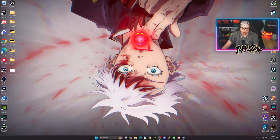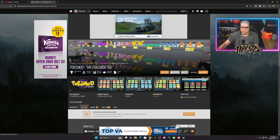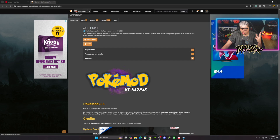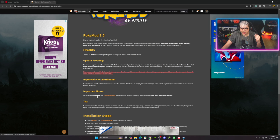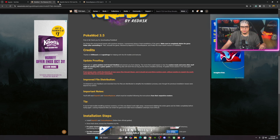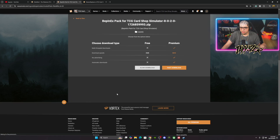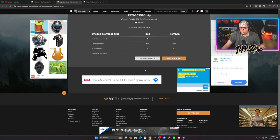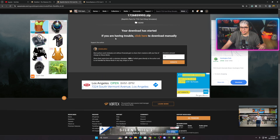Everything is deleted and the game is freshly installed — fresh wipe, all that good stuff. Now we go to the website, which I'll have linked down below. Shout out to Red Hex for getting this mod to work. We need three files. We're on version 3.5 now. First, open tabs for BepInEx and Texture Replacer, then go to BepInEx and do a manual download — you'll need an account on the site to download.